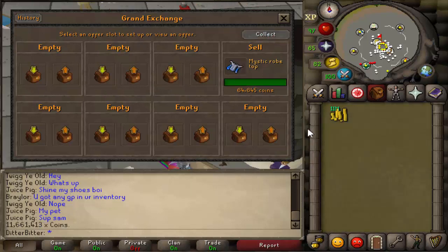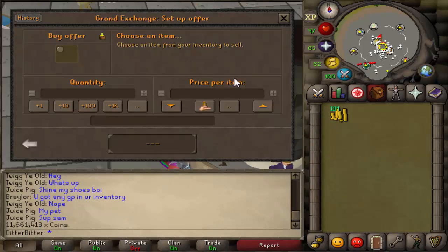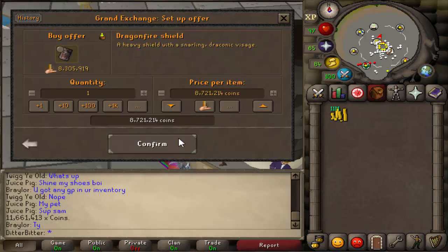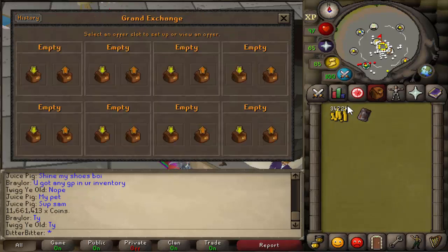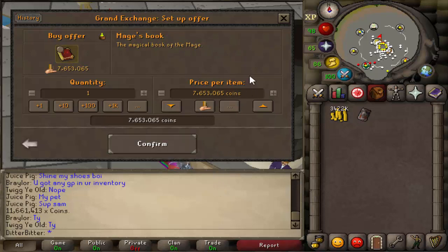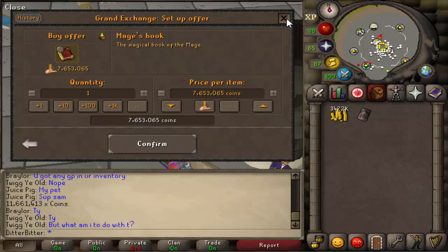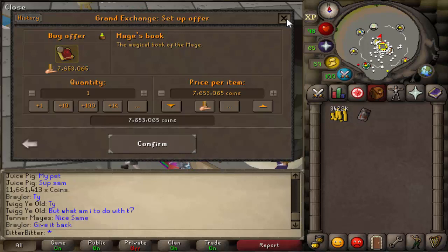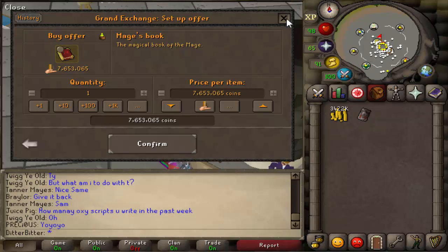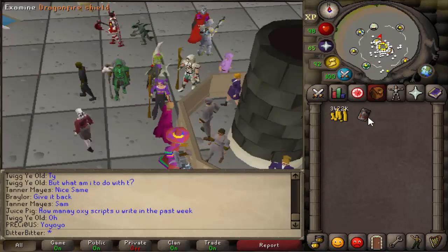We have just over 11.5 mil in cash. We can buy one of the two items - the dragonfire shield or the mage's book. I'll just get the DFS for now at 8-something mil. We only have 3.4 mil left and the mage's book is a little out of our price range - we need to make four mil for that. So tomorrow I'm going to stream welfare PKing with less than a 1 mil risk, just to get that final four mil. Then we'll buy the mage's book and go out risking about 60 mil. Anyway that's it for today's video - hit that like button, subscribe if you're new, and I'll see you guys later.